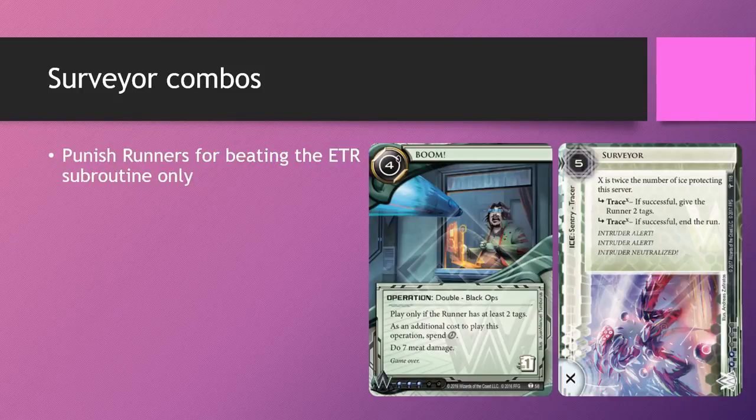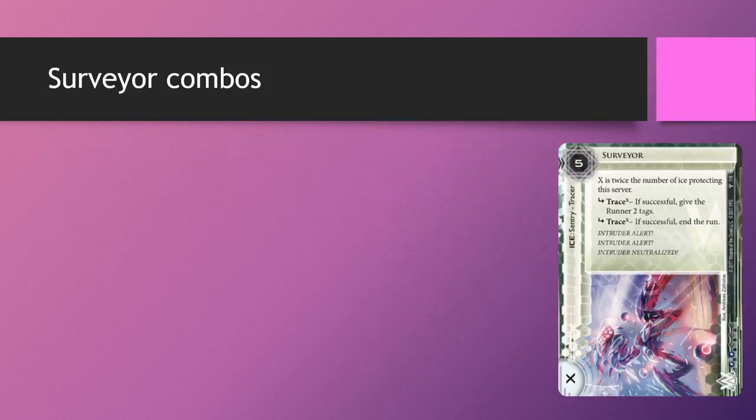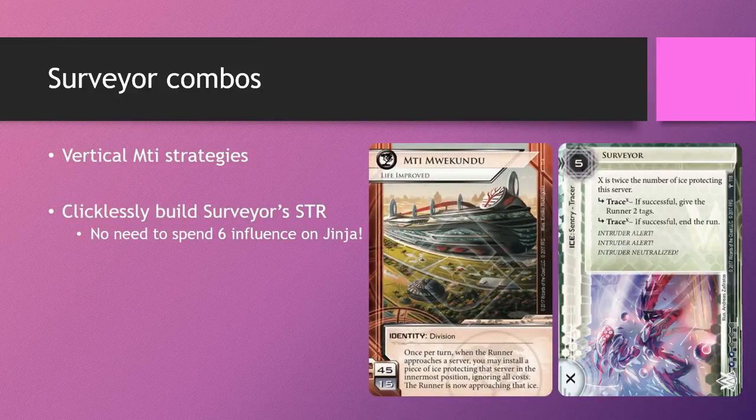So if I'm playing Surveyor in Weyland, I would definitely be running at least 1 copy of BOOM to punish greedy runners. Mti Mwe Kundu is also a great home for Surveyor. Specifically, if you're playing a vertical Jinteki Glacier slash Rush strategy, you're able to use your ID ability to build Surveyor's strength. This negates the need to spend influence on Ginger Grid, which is actually quite a big deal — this way you can afford more influence for other fun stuff. Ginger Grid being 6 influence for 3 copies is a bit expensive, especially considering that 3 copies of Surveyor also cost 6 influence. If you're going to play Surveyor in Jinteki, Mti Mwe Kundu is the best home for it.